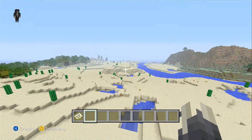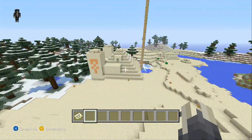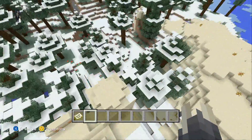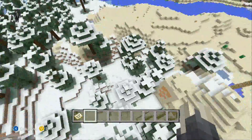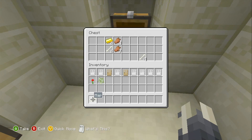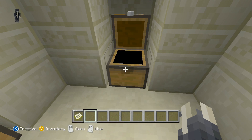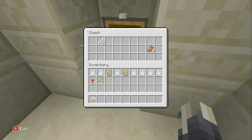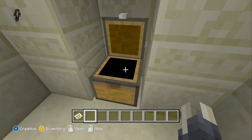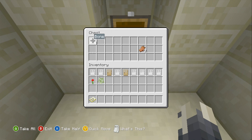We're going to go to the next desert temple, which is just across from it. This one is partially in a winter biome. In this chest we got 6 gold ingots, 11 rotten flesh, and 10 bones. In this one we have 6 bones and 5 rotten flesh. In this chest we have 7 rotten flesh, 5 bones, and 5 iron ingots. And in this chest we have 4 bones and 7 rotten flesh.